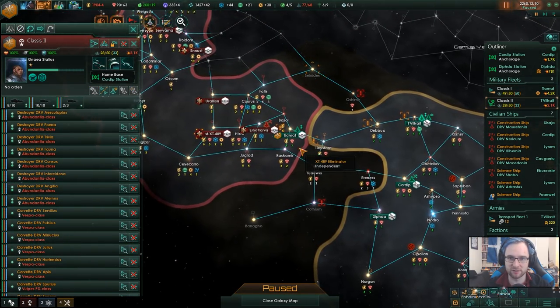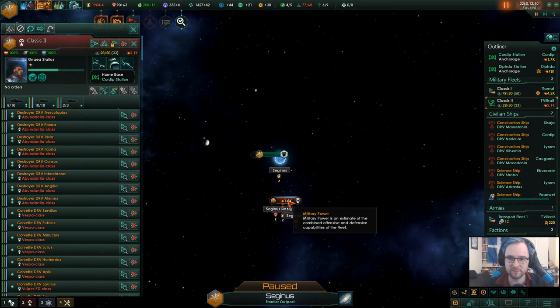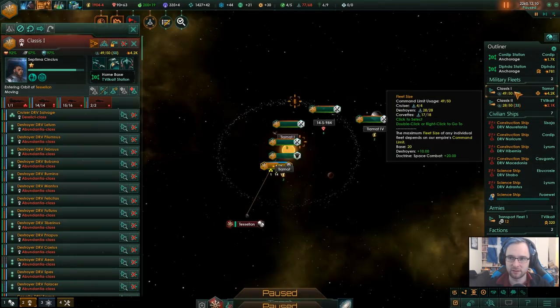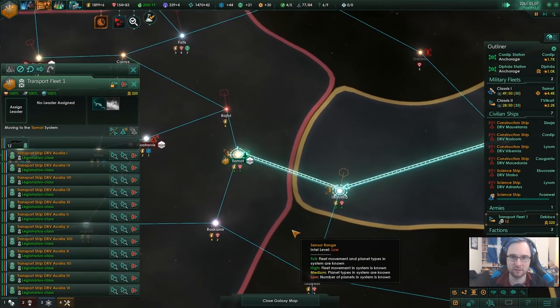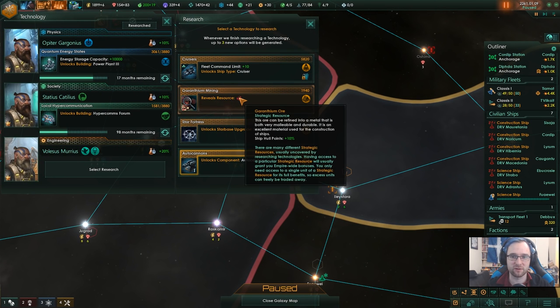I could send you to deal with the pirates - we'll send you away from the front line. Probably not the best idea, but we're doing it. Technology secured - improved destroyer hulls, extra hit points. Thank you very much.